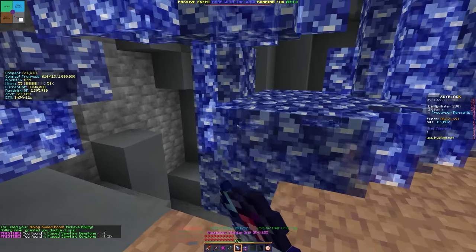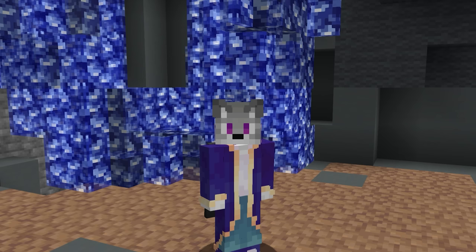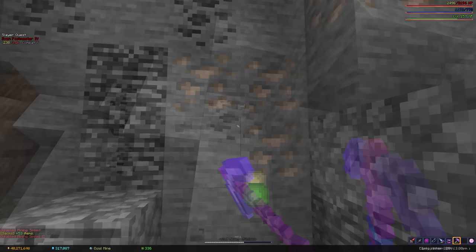Mining has been the best way to consistently make coins in Skyblock ever since the release of the Crystal Hollows. It also happens to be some of the hardest content to get into, partly due to how expensive everything is, and partly because there is a really long grind if you want to get to the point where mining is worth your time.